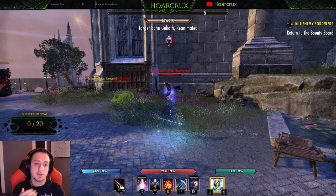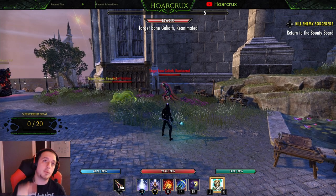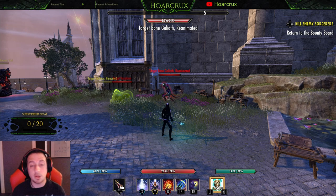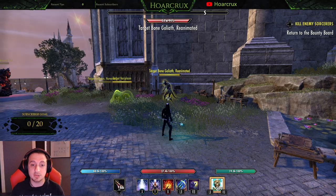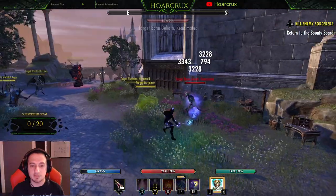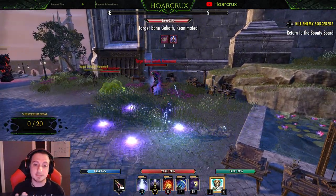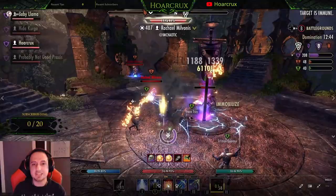Your light attacks do add up. When you look at DPS parses, light attacks are always in the top three or four abilities giving you the most damage. Especially in PvP, it's all about damage and you have very small burst windows, so you need to maximize the damage you can deal. Anytime you see me on stream I am always light attack weaving between every spell — it's become second nature. I suggest you do the same if you want to reach the top tier.